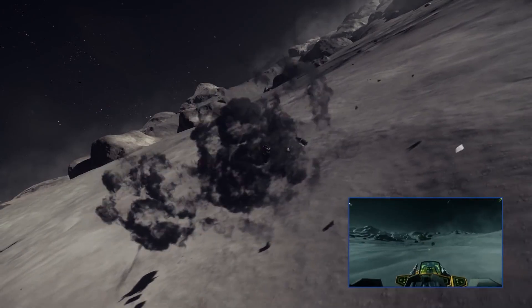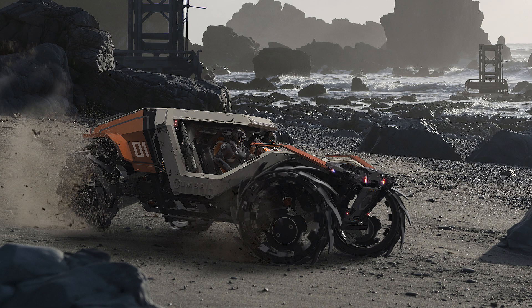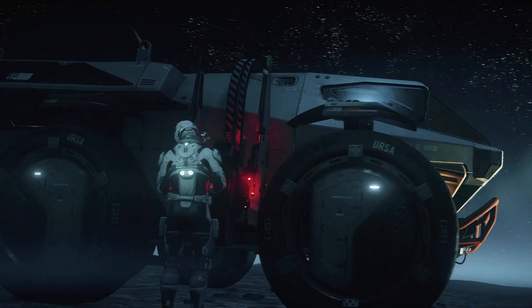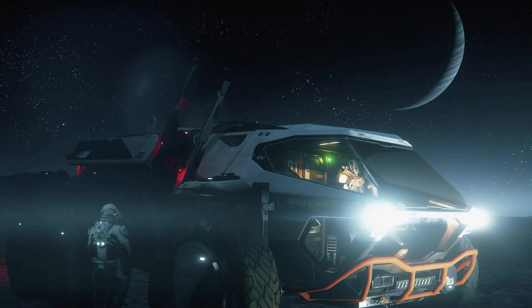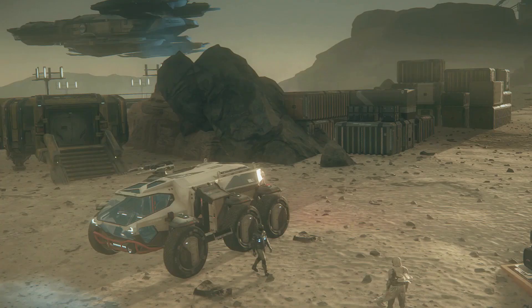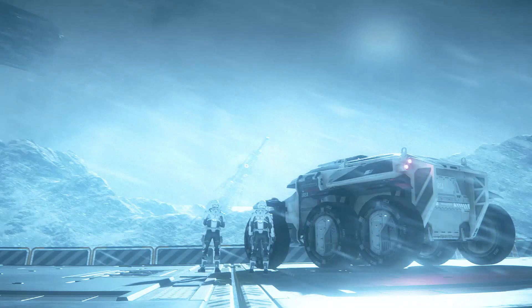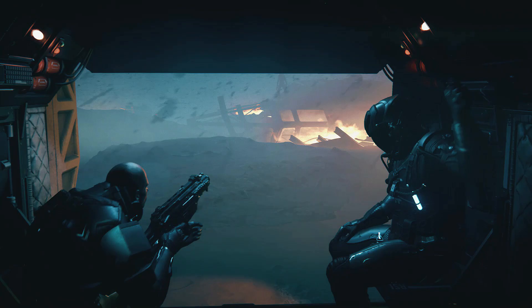The Cyclone is on concept sale until the 2nd of August, along with the Lynx and Ursa rovers, which are available in some Cyclone packages. There were some updates to the Ursa rover's page — it's now listed as being able to carry 4 SCU, and there are some nice new images of it being used on a moon. The ship and vehicle stats pages for Star Citizen will also be getting an update soon, making it much easier to compare everything.